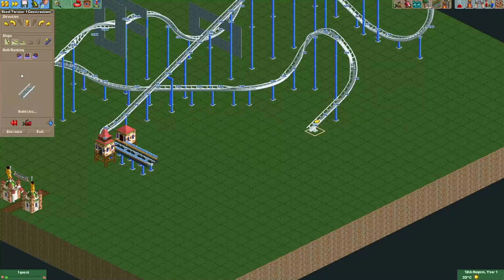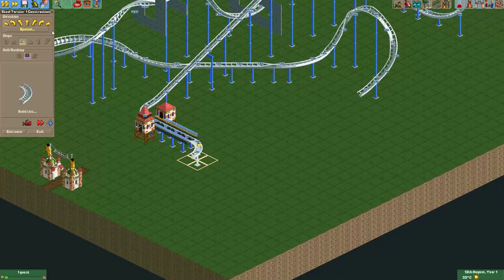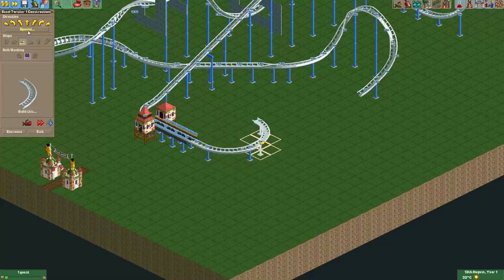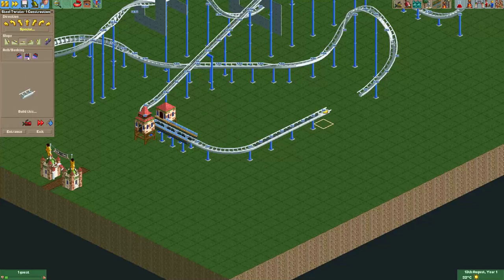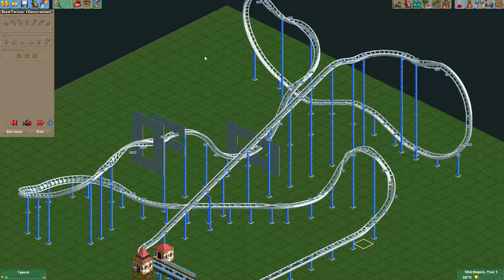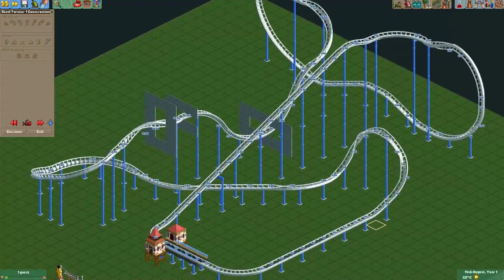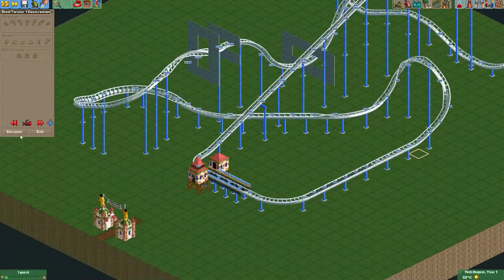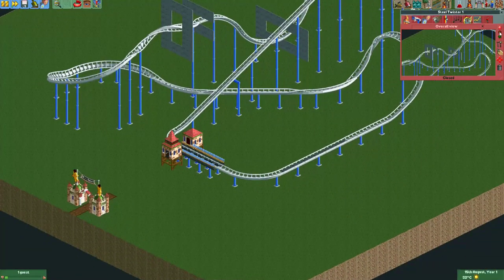Alright, let's see if we can return to the station in a sort of elegant way. I think we can just go back to the station like this. Let's put some block brakes here and some normal brakes, and we'll just finish the track like this. This could actually sort of work as the full layout — the ride Phoenix in the Netherlands also only has three inversions and helixes, then it's back to the station. So this layout isn't even that bad. Alright, let's give the ride a test.